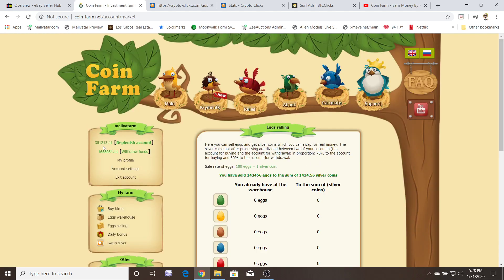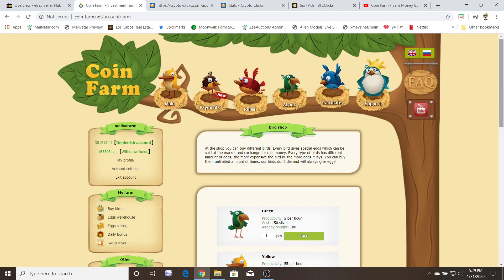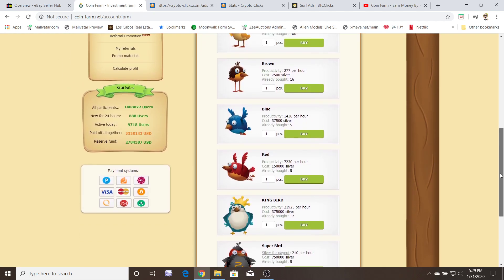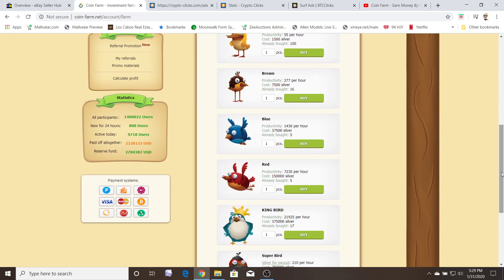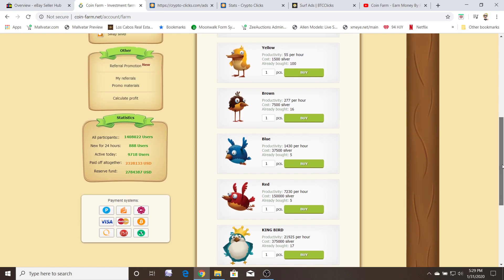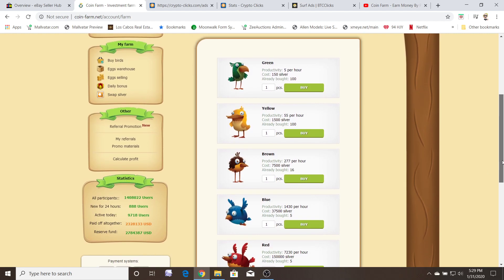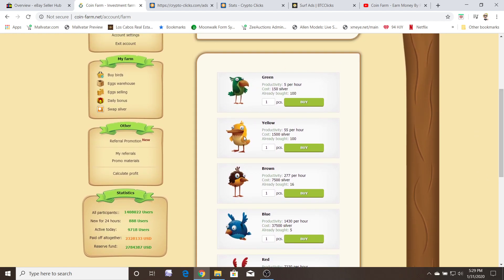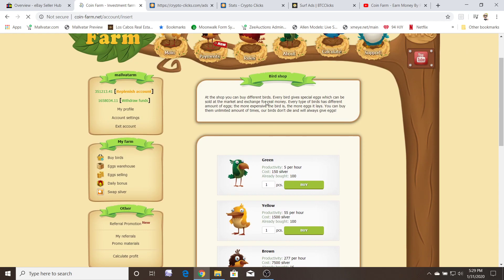That went up a little more. You just keep buying birds. The goal is to get as many of the super king birds as you can because they're the ones that are going to generate money the fastest. I cheated — I didn't wait all that time. I tried it, it paid out, and I did a couple of these, and then by the time I got here I was like, you know what, I'm going to just replenish. I went in and I put a hundred bucks in Bitcoin, because I have an Antminer so I just had extra Bitcoin.